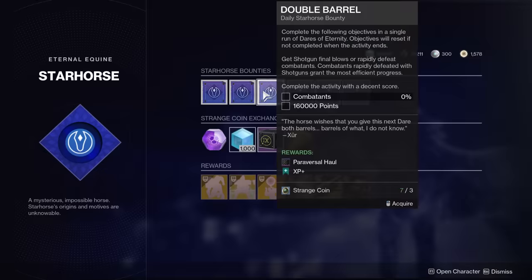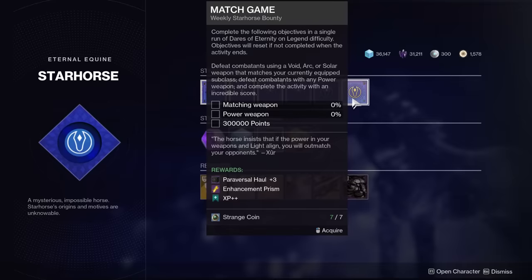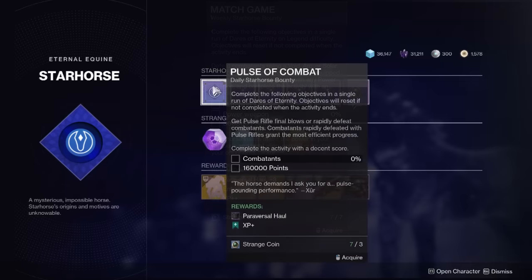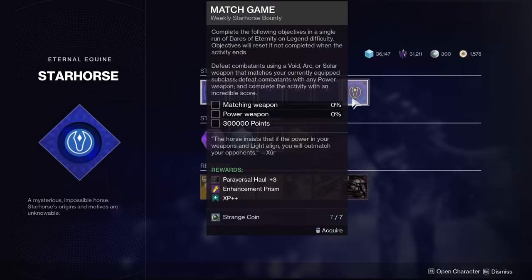You can actually gain bonus progress for doing the higher difficulty bounties. The ones on the far left only reward plus one Paraversal Hall, giving you one out of three for this quest step. The silver tier ones award two out of three. So you can do one silver one and then one bronze one and you're done. And then there's a gold tier one that rewards three. If you do the match game one — at least this week it's match game — this will completely complete this quest step in one bounty.